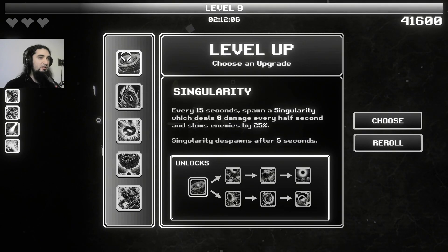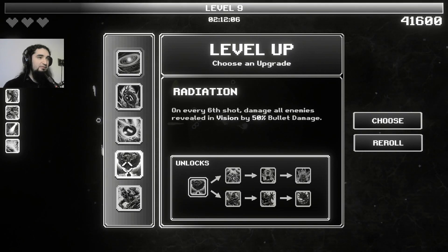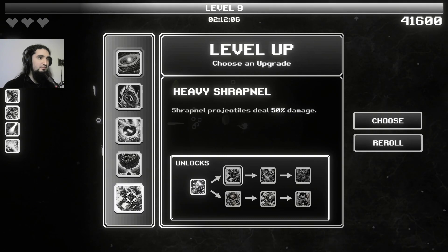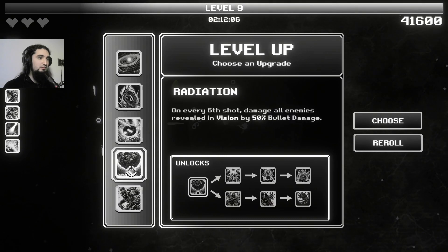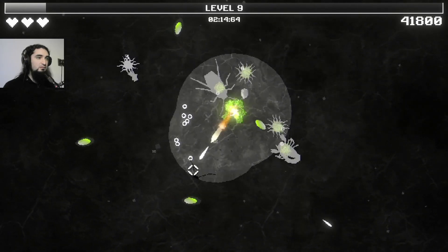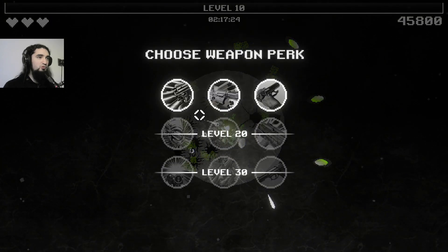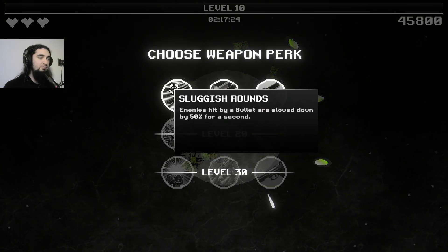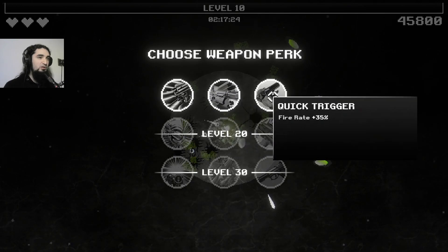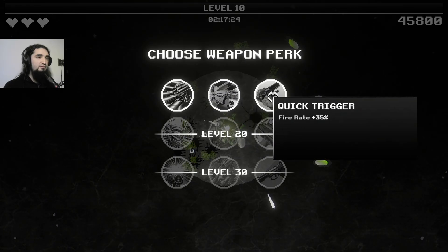Every 15 seconds spawn a singularity which deals damage every half second. Enemies outside vision move slower. Every sixth shot damages all enemies revealing vision. Choose weapon perk: enemies hit by bullet are slowed down. Bullet damage 50%, fire rate 35%.